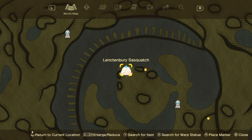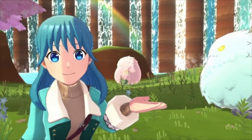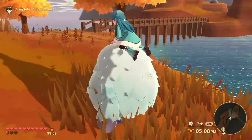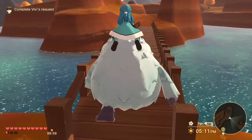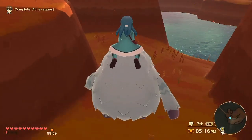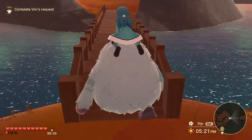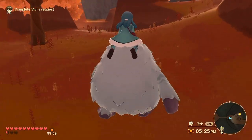The second sasquatch is the Lectinberry Sasquatch. This one is a little difficult to find if you haven't been here before, but you'll need to go to the Crescent Moon Falls. Once you have that teleport point unlocked it's pretty easy to get to. These first two are both located very close to teleport points, so they're not that difficult at all — just talk to them every day, maybe give them a gift, and you can quickly tame them.